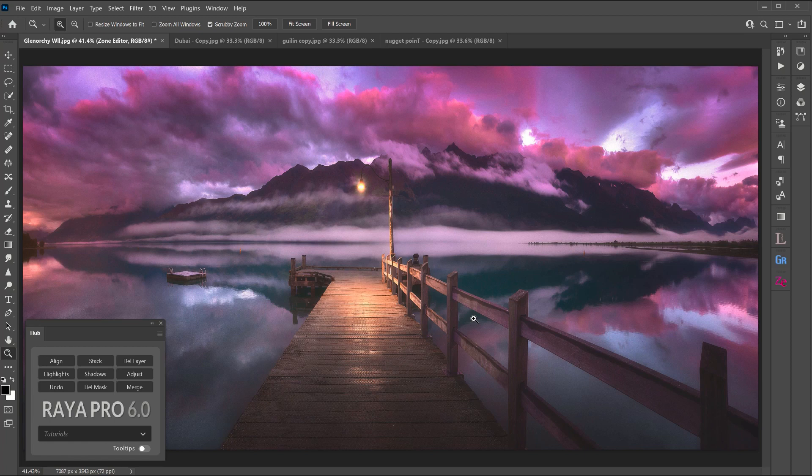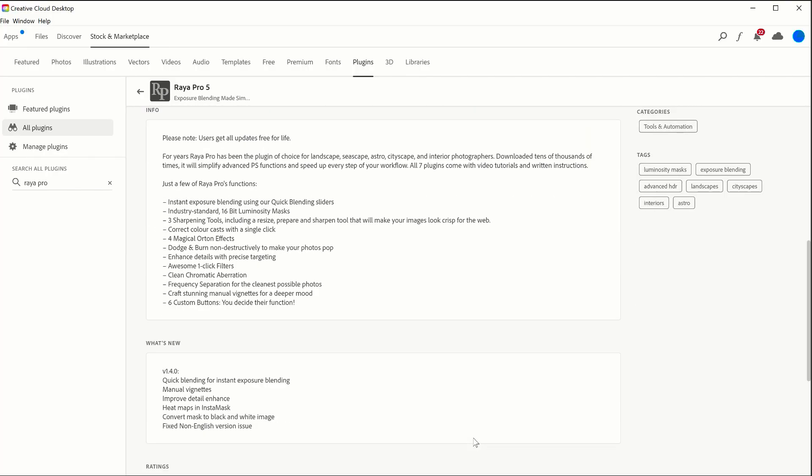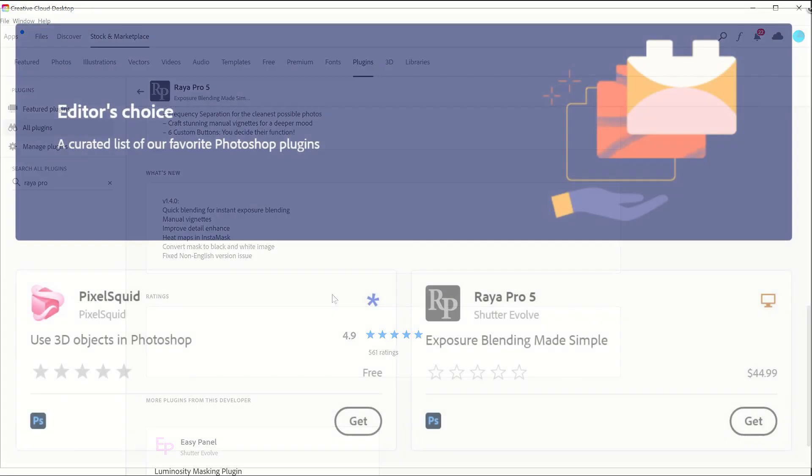Welcome to Riot Pro 6, one of the most important and popular Photoshop plugins in the world, used by thousands of photographers around the globe to take their images to a professional standard and to make their Photoshop workflow much easier and much quicker. Riot Pro is not only one of the highest rated plugins on the Adobe marketplace, it was also selected as editor's choice plugin by Adobe.